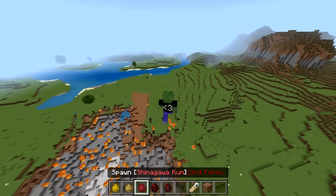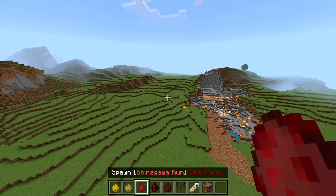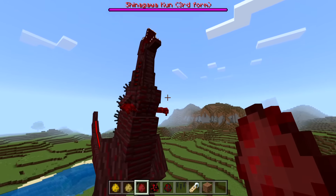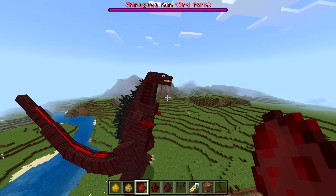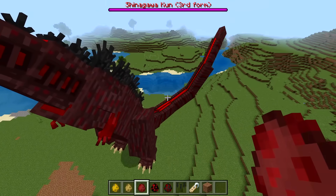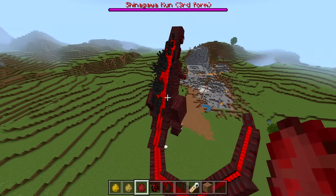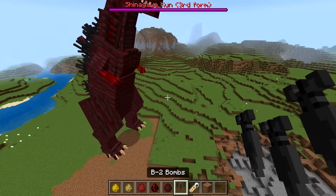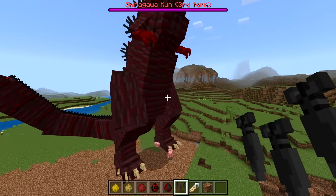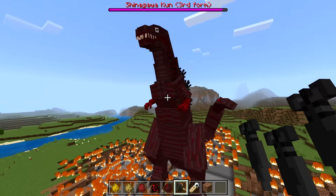Now we've got the third form - Shinagawa-kun. Spawning in three, two, one. That is looking a lot more like Godzilla, even though it has some derpy eyes. The tail looks great - you can see the scales glow red, and the back too. I think as it gets stronger, the B-2 bombs shouldn't do as much damage, so let's see how its health holds up.